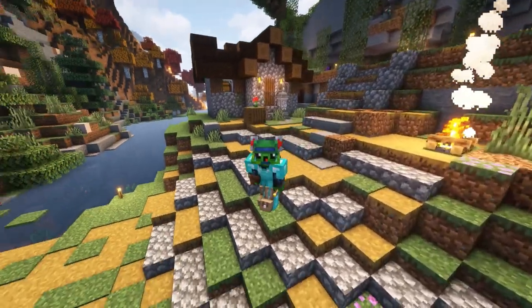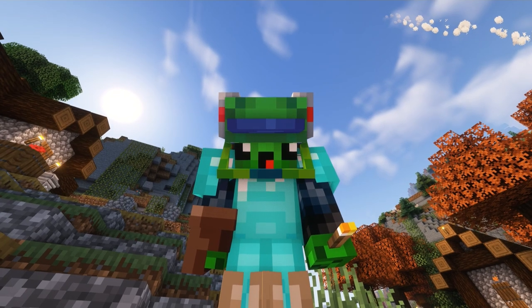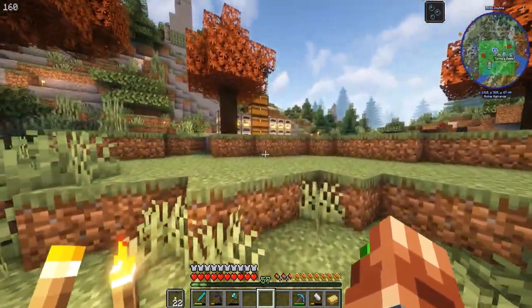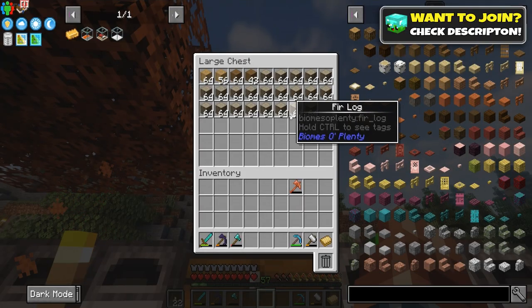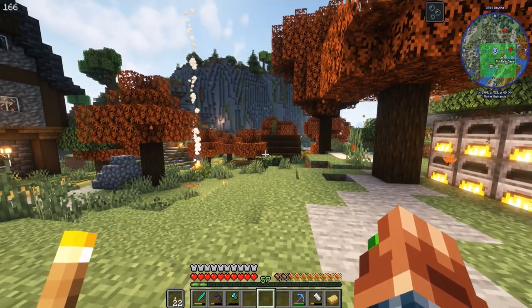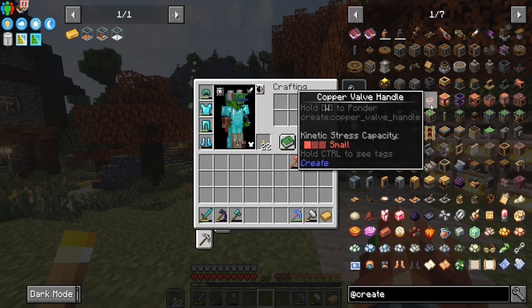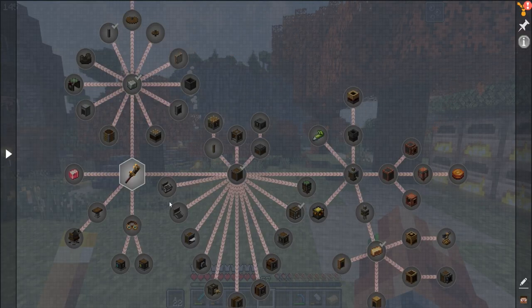Welcome back to All the Mods 9! Today we're getting into Create — we're gonna create something great. Create has some really cool features that allow you to do some cool things. You can make tree farms, automate different areas, make farms, make a giant windmill, cook things — the possibilities with Create are almost endless.